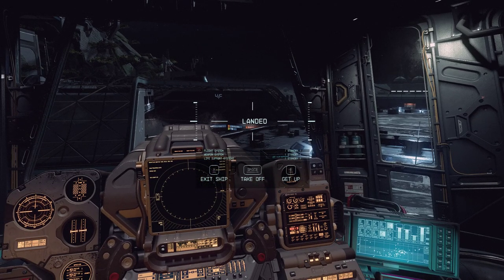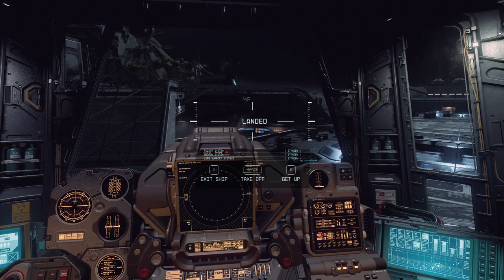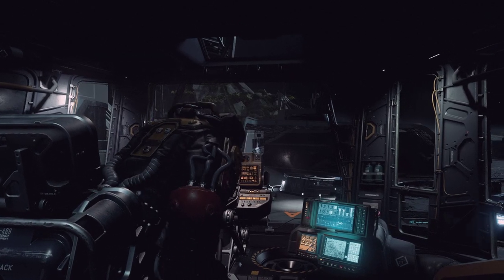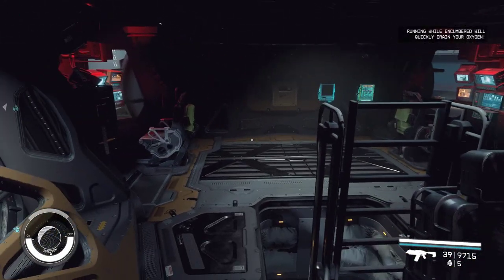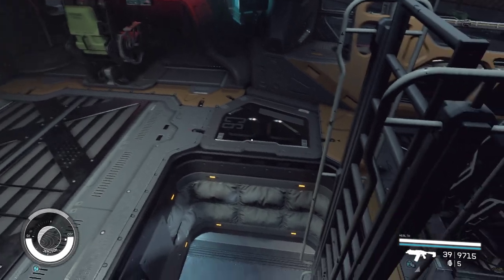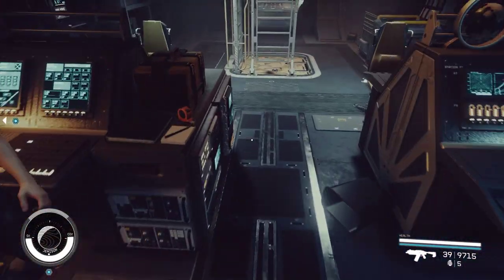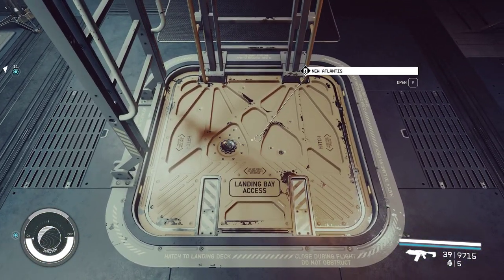I'm not going to bother taking it up into space. If you decide you like the design, you can try it out for yourself. It does quite well for combat. How you fit your weapons is kind of up to you. I've got a decent reactor in this thing that puts out about 26 power. It's an A-class, and it's got a top speed, like most A-class ships, of 150. I don't recall exactly what the boost speed is.